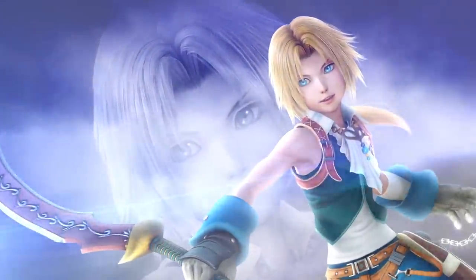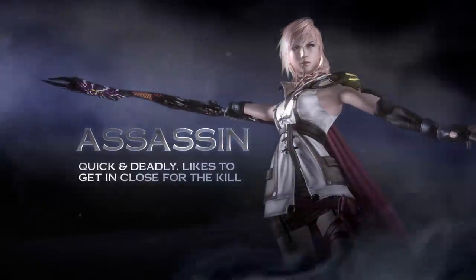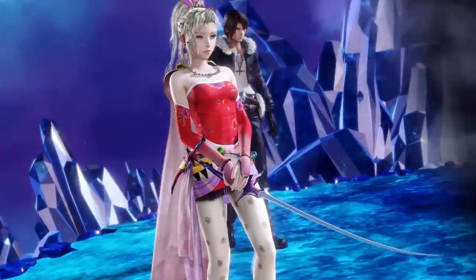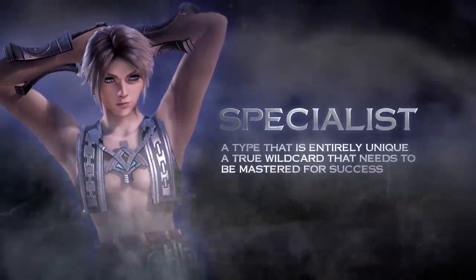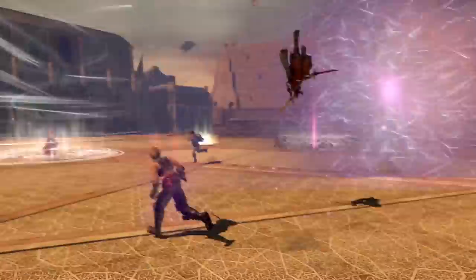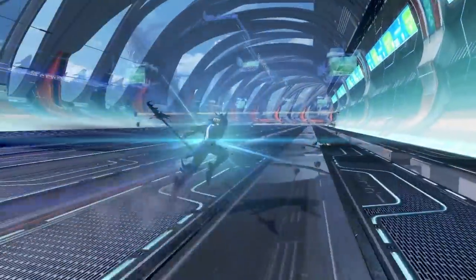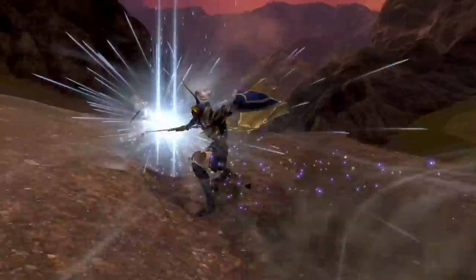You can choose from over 20 playable characters that belong to one of four battle types to complete your unique combat lineup: the speedy assassin, the hard-hitting vanguard, the spell-wielding marksman, and the wildcard specialist. While the effectiveness of specialist characters will vary drastically based on the situation, the other three battle types adhere to this general rule: assassins are strong against marksmen, marksmen are strong against vanguards, and vanguards are strong against assassins.